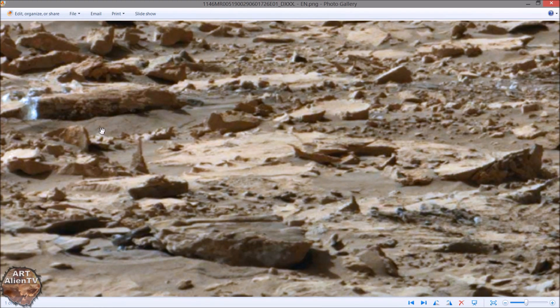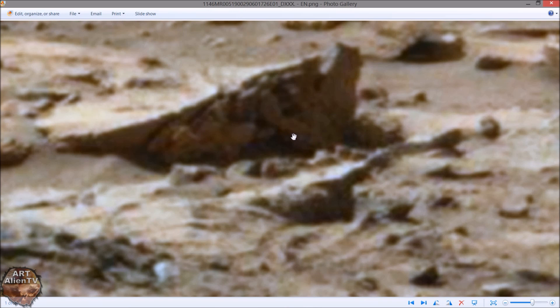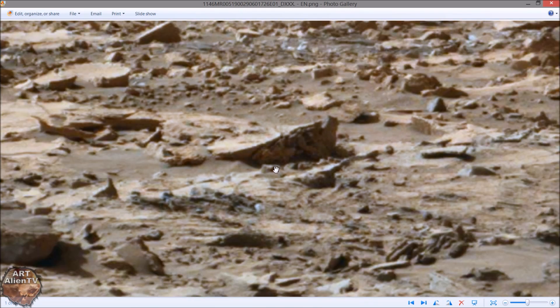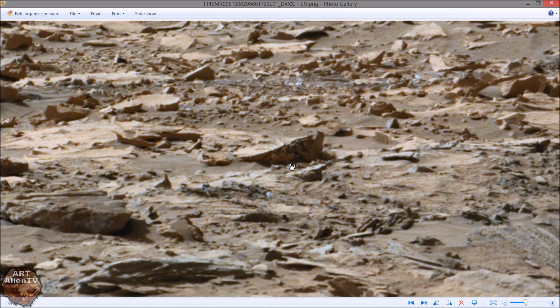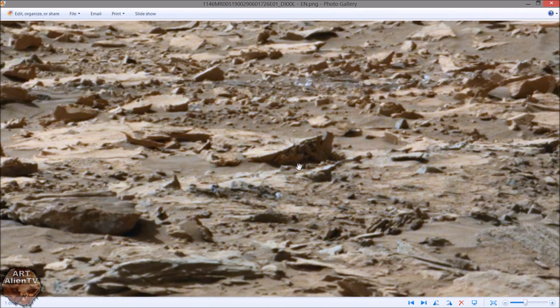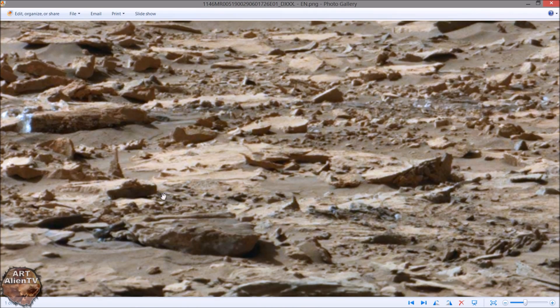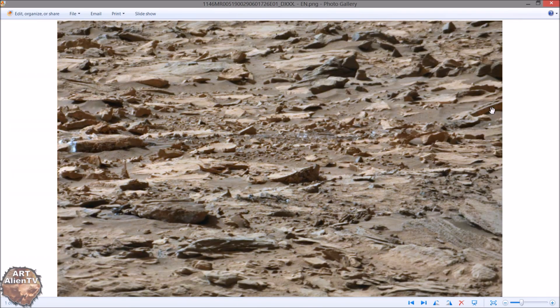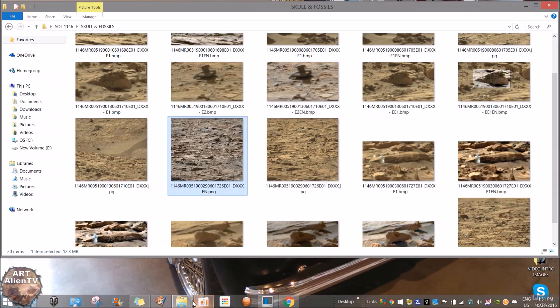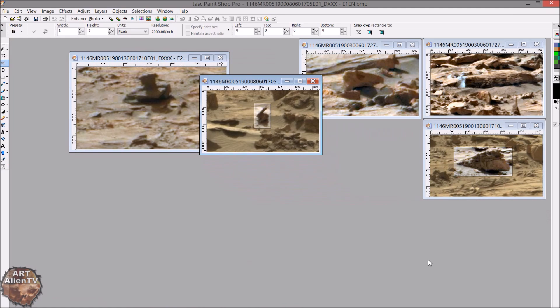There's another one over here along the same sort of plane which has got lots of green in it. I do wonder whether some of this stuff is organic, and this is precisely why the rover has an orange filter — to hide the greens. Using infrared and orange filters would hide most of the green, but some of the green is still coming through. You can see some of it here, and all I've done is add contrast to this image — I haven't added any green or done anything like that. There's a lot to see in these images but unfortunately the quality is low, so you will need to clean them up a bit. Thanks for watching everybody, see you soon.